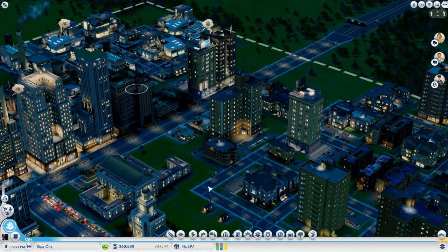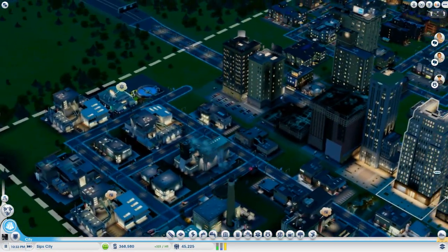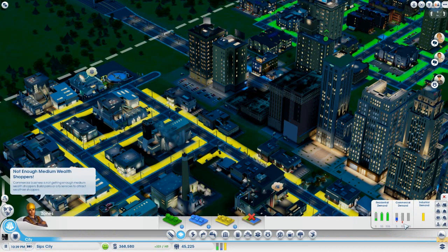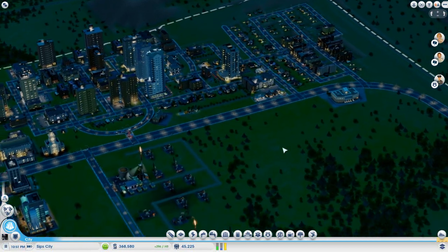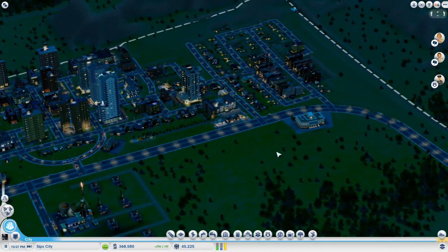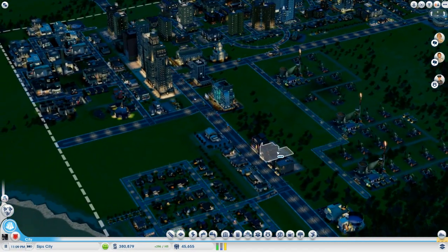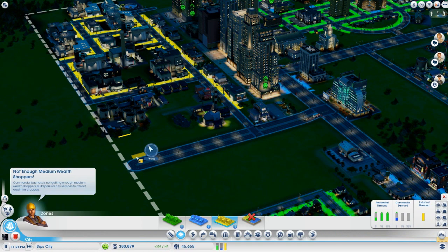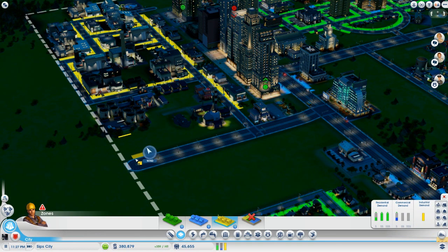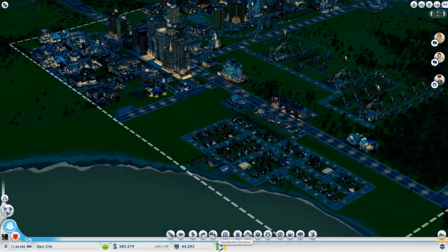What's happening with these places? They're both under construction — I thought they were abandoned for a minute. We've actually got demand for low wealth commercial, surprisingly — I thought medium wealth demand had skyrocketed a couple of episodes ago, but we seem to have met that. So it's really just industry that we've got a lot of demand for. We could probably place some behind here, not in the way of the garbage dump if we can help it. There's new industry going up anyway.